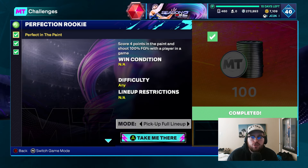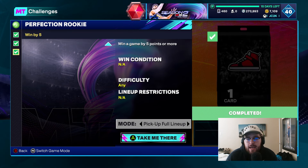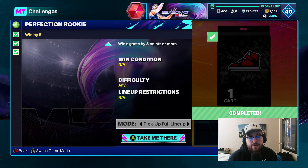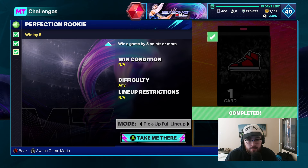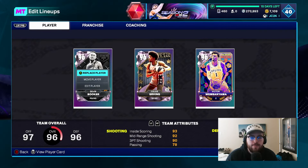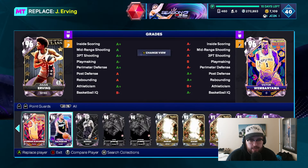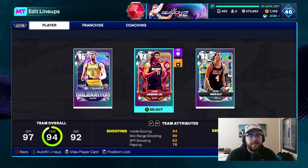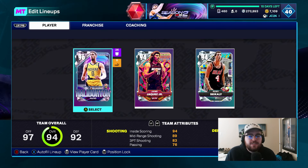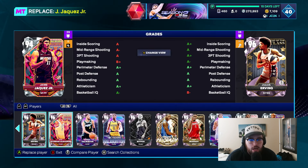These are super easy challenges. First one: score four points in the paint and shoot 100% from the field with a player in a game. Then make two three-pointers and shoot 100% from three with a player in a game, and win a game by five points or more. I did that all in the same breakout game — made two threes with Devin Booker, two inside buckets with Wemby, and won by more than five points. I'd recommend doing it the same way: use one player for the threes, one for the inside buckets, and then shoot the rest of your shots with a third card.